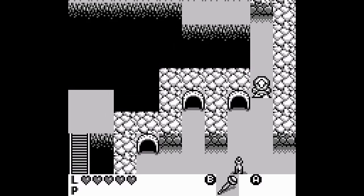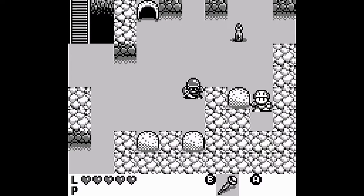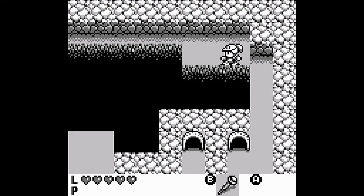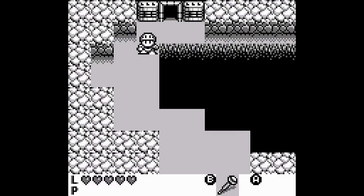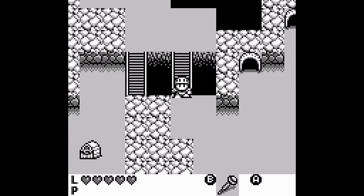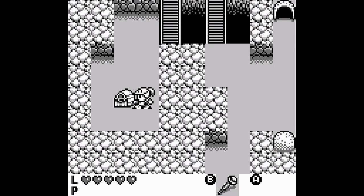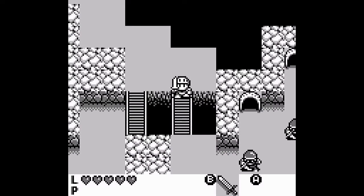I don't need it. I need a pickaxe to go down there. Okay, this is the way out of the cave? Why does everything look like a castle entrance? There's a chest there. Where's the pickaxe? No. Was the magic rod better than the sword? It had more range.